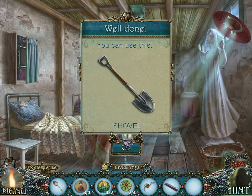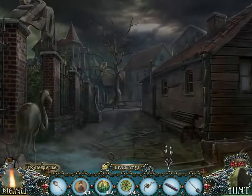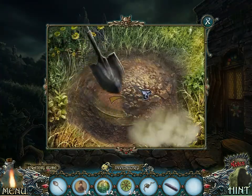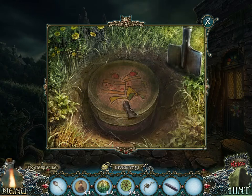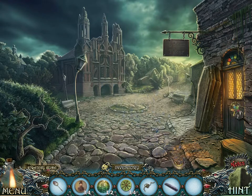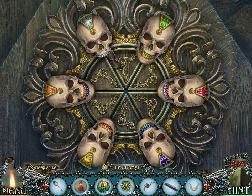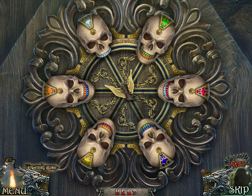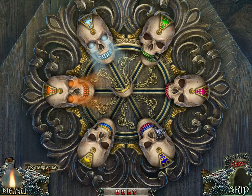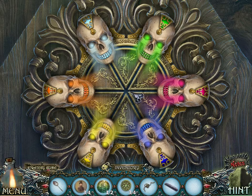I think I forgot something important — the shovel. We need to use the shovel over here. That is not cake, that is a rune and a jaw. This is an easy enough puzzle: put the yellow jaw in the middle, then rotate everything twice. Orange there, blue there, green there. Very, very simple.